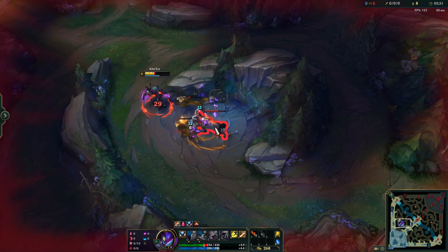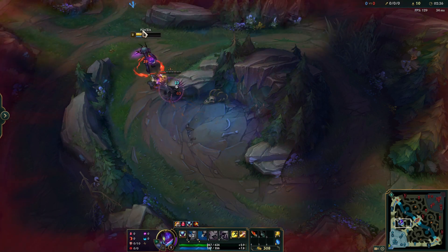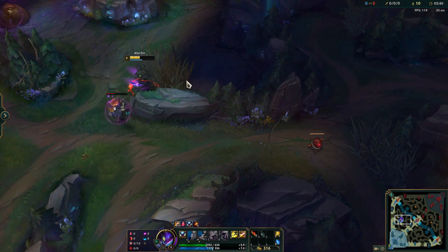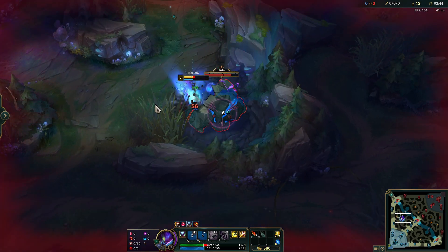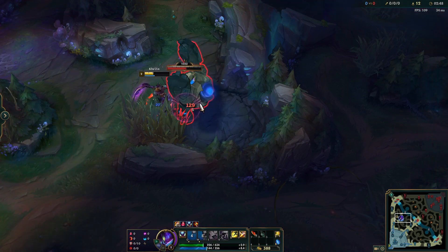This applies the jungle item that heals you through the damage it deals. Hit each of the smaller ones 2 times and kite the big wolf over to the blue buff, finishing it off with your jungle item's burn in the brush. Then start blue buff and kite it towards Krugs — be cautious however not to aggro Krugs too early, as your health won't be high enough to handle both camps comfortably.